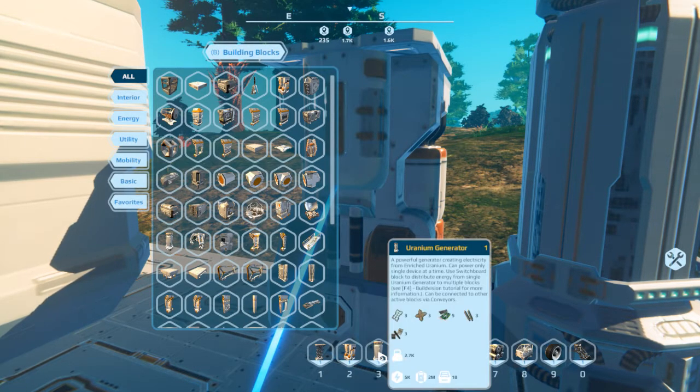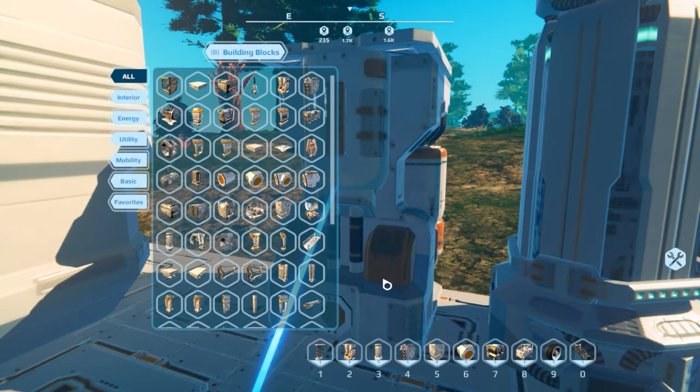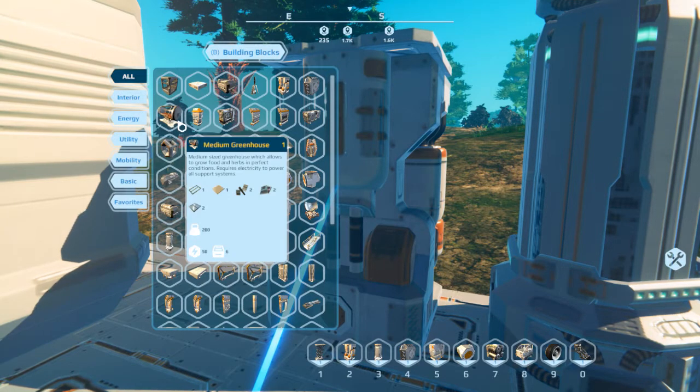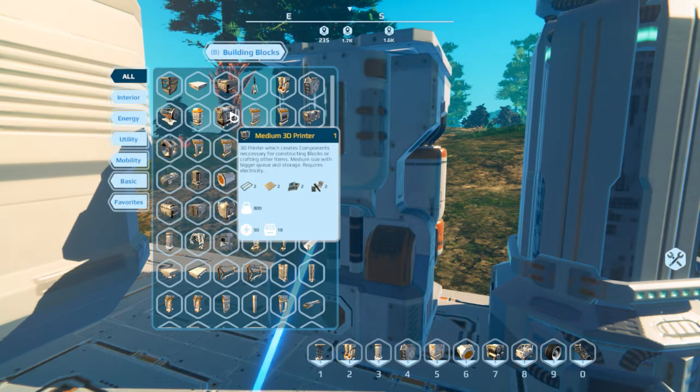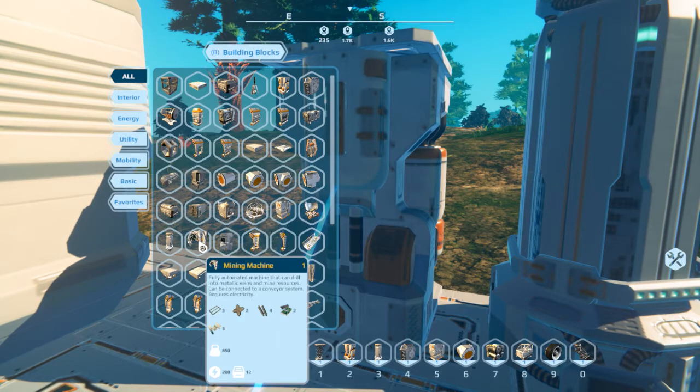The small biomass generator produces 500 units of power, while the big generator was changed up to 5,000. The amount of fuel being used is in relation to how much power is actually being consumed. For instance, a food and drink machine uses 50 power, a medium greenhouse is 50, and the printers are 50 — actually better than before when they used to be 150.